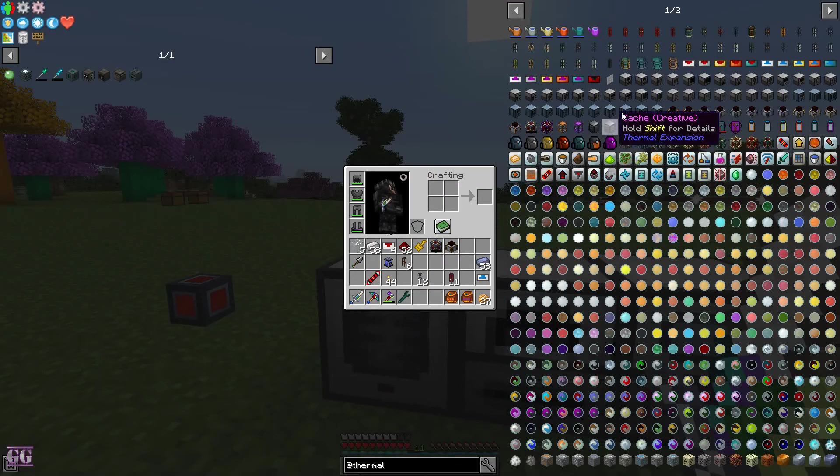Now let's say one of these machines needs water — we need a fluid duct. So now we have a power line, an item line, and a fluid line: three separate lines to give these two machines what they need. This is where I believe Ender IO makes it a lot easier.